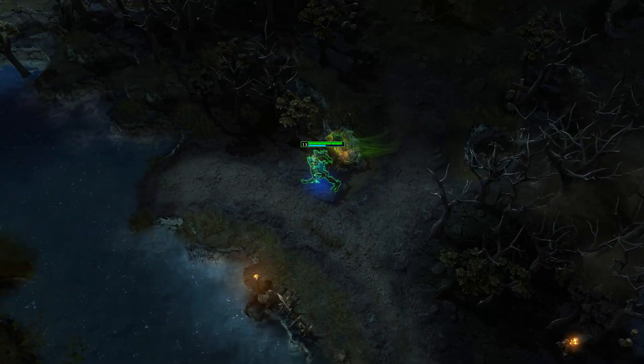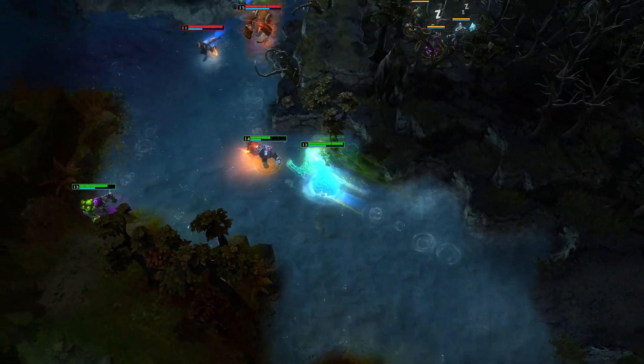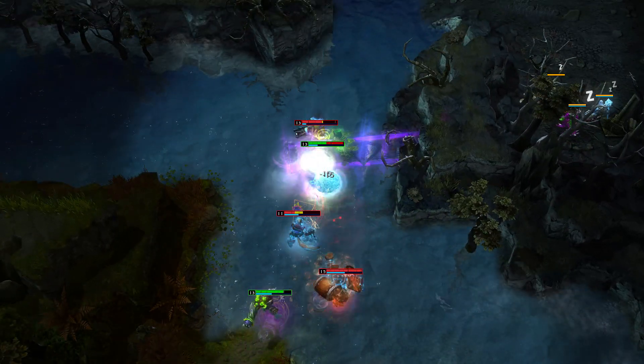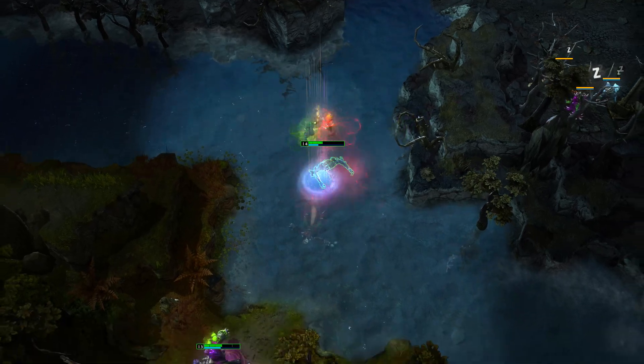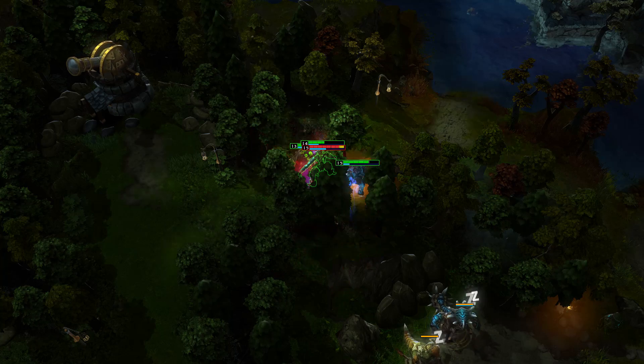After a skirmish in the enemy jungle, my teammates run away and head towards the river. With my increased movement speed in the river, I am able to cut the enemy off and quickly silence and eliminate the enemy Blitz. Master of Arms gets locked down and killed quickly, while the rest of my teammates chase down the Drunken Master, finish him off, and give us a 3-0 exchange.